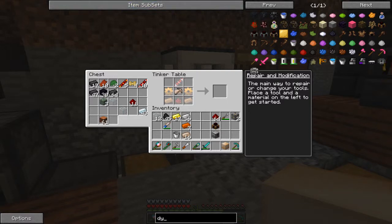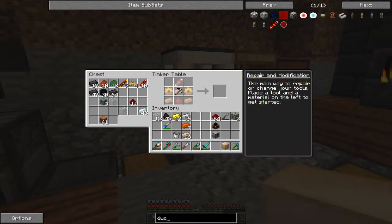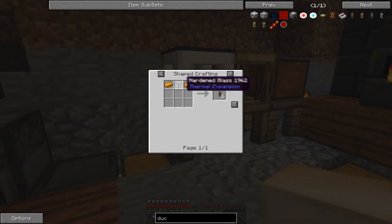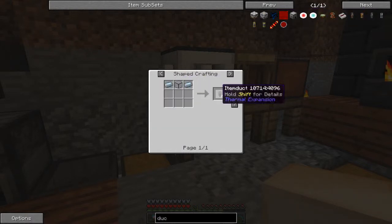We're going to need - let's see, they're not called pipes, they're not called tubes, they're called ducts. We're going to need some item ones and some fluid ones. A fluid one is hardened glass and copper. Hardened glass is pulverized obsidian and lead in a smelter. And that's going to be ten hardened glass, so we're going to need to make some hardened glass.